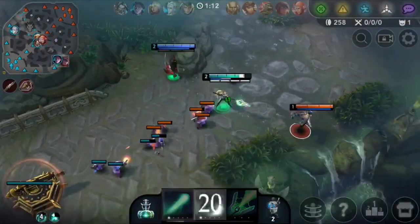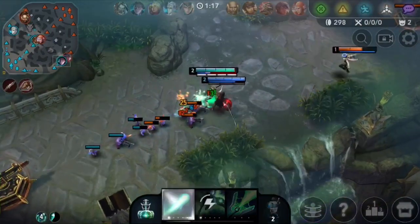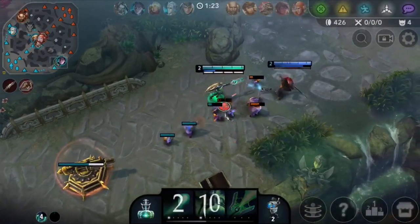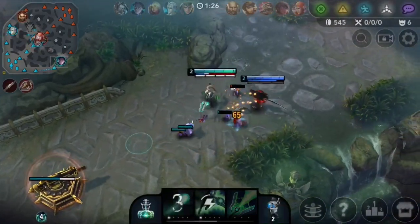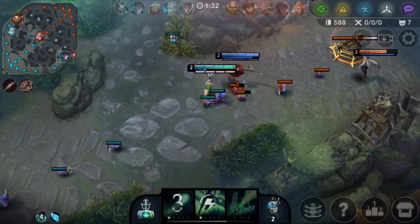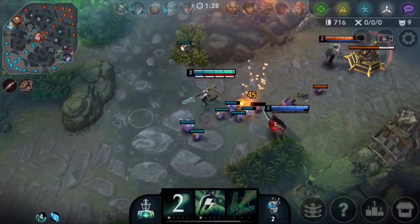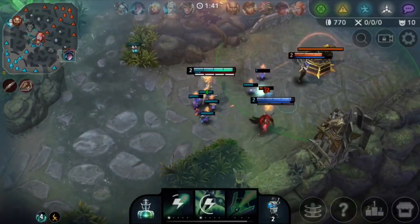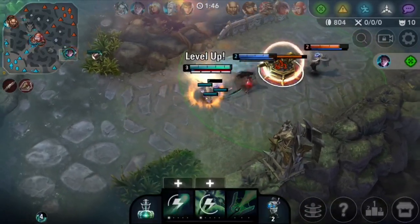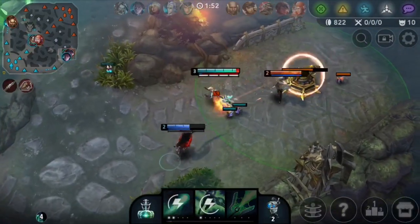I'm gonna try and put some damage on him — I should be able to get off one more attack there. On Kinetic, if you didn't know, there's a new way to max your abilities. Watch what I do in this video: I'm actually not gonna upgrade my ultimate once I hit level six. Instead I'm gonna get my A ability up three points, skip my ultimate upgrade, and then get five points into my B ability for the stun.